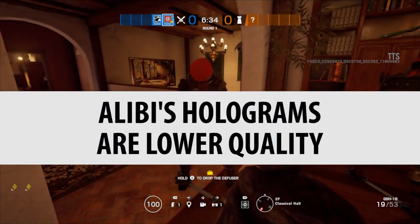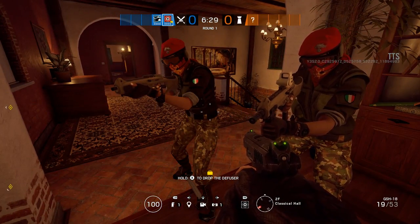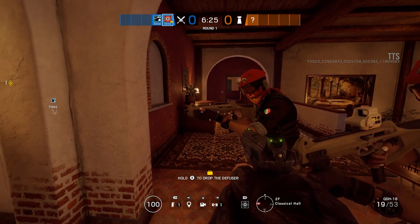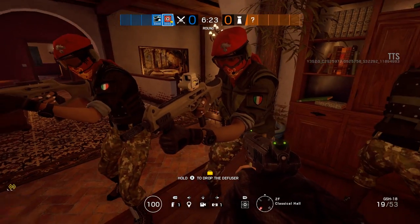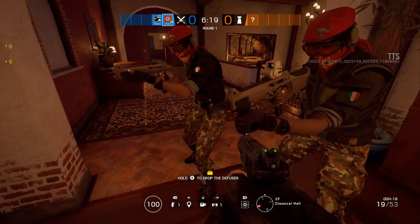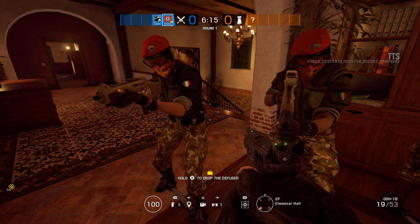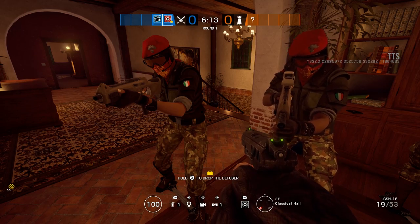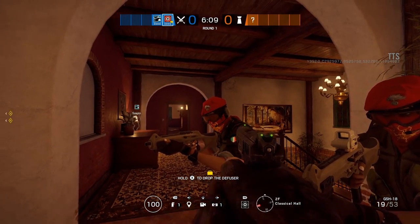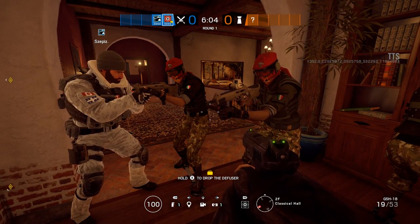So let's get started with the myths. Alibi's holograms are actually lower quality than her own player model. If you check them out side by side, Alibi is quite obviously herself and the other one is obviously the hologram. The big giveaway is the goggles — you can see the hologram's eyes are hidden whereas Alibi's eyes are visible. You can also see she's moving around, the textures are better, and the polygon count on the weapon is higher on the real model.